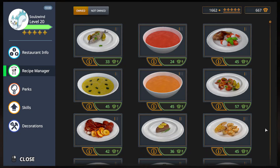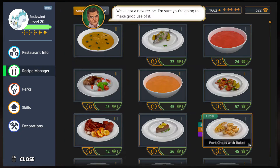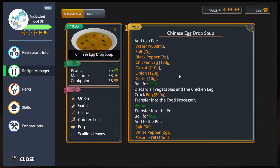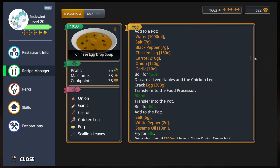Greetings, Solzuin here and welcome to Let's Play Cooking Simulator. One more bonus episode for a 5-star achievement, and we're gonna go to level 2 of the Easy Chinese Egg Drop Soup. Click on the edge, upgrade it — Chinese Egg Drop Soup. New recipe without any new ingredients.